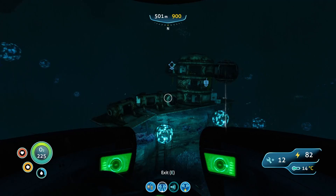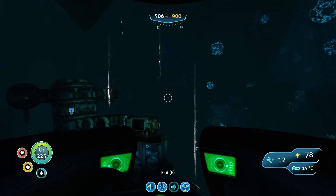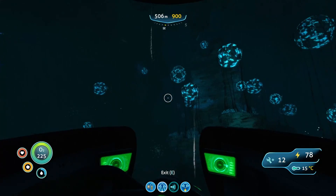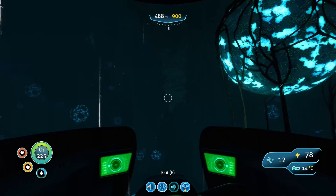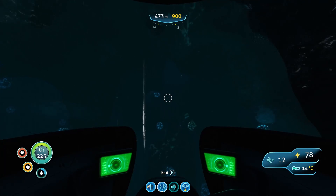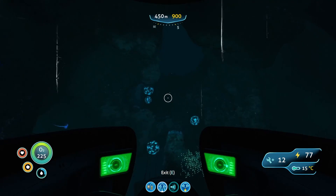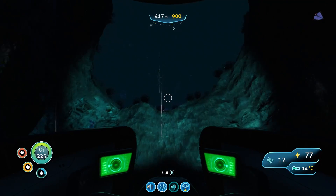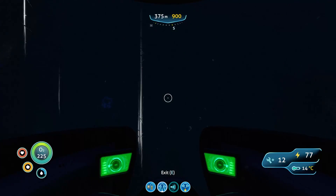But that's that, guys — that's the Degasi Sea Base and the Deep Grand Reef, and how to get cuttlefish egg number four. Barring our altercation with the crab squid, it's a relatively easy retrieval process. Hope this guide helped — if it did, give it a thumbs up, and please still give it a thumbs up if it didn't. If you'd like to leave some feedback, a suggestion for a future video, or you'd just like to say g'day, drop me a comment down below — I love hearing from you. And if you'd really like to help myself and the channel out, please consider hitting that subscribe button. My name is Jamison, and I'll see you all in the next one.